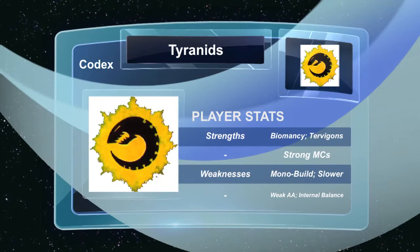Starting off we're going to take a look at the codex on a whole. Some of the strengths that the codex has currently is definitely our psykers in terms of Biomancy. With 6th edition coming out and the option to roll on the Biomancy table, it gave our codex a huge boost. It's great especially with powers like Iron Arm — it makes our Flyrant, Tervigons, and any other creatures we have, even with Endurance, extremely powerful and durable. The one downside to Biomancy is it is random rolling, but being that Tervigons can have up to three powers you do have a good chance of getting a power that you need.